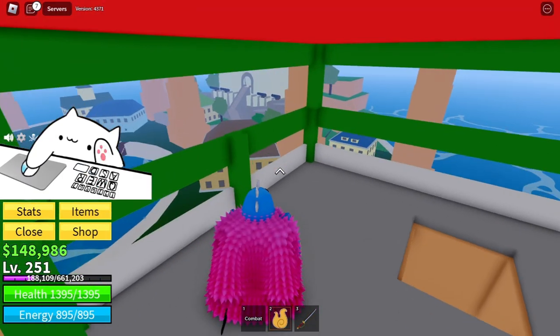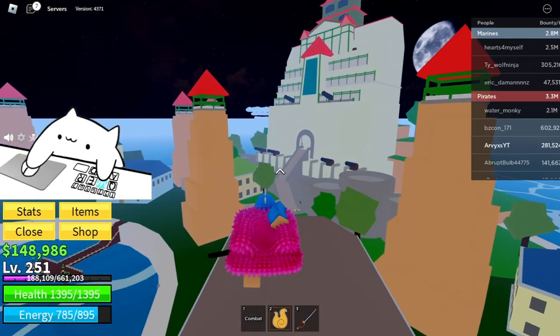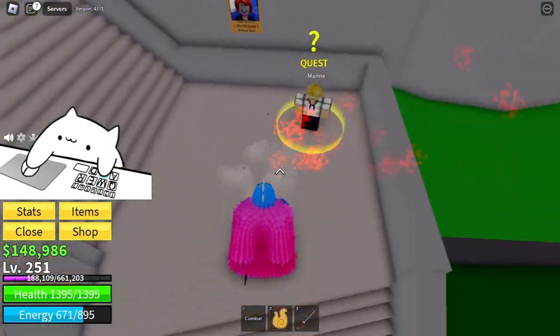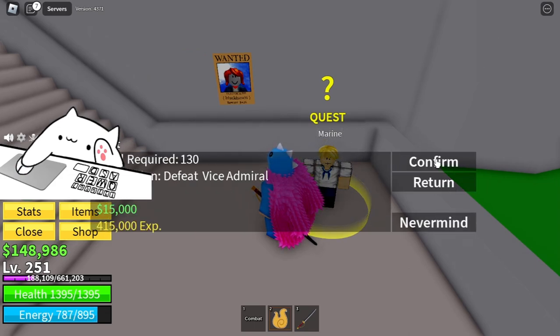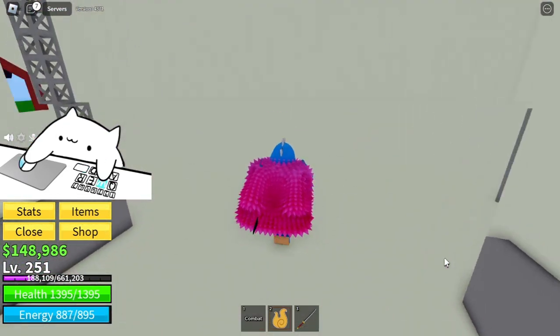Now I'm going to show you how to get the marine coat. You're going to want to go all the way to this big tower, and there should be a boss that spawns there. There's a quest right here — just get the Vice Admiral, whatever his name is, and then you want to go up there and he should spawn there.